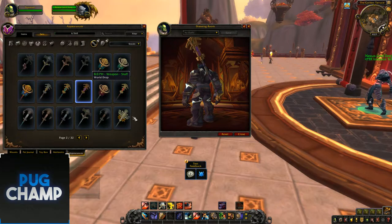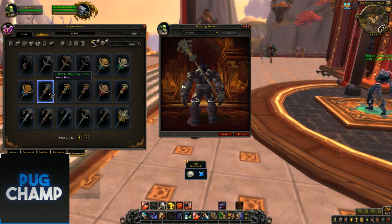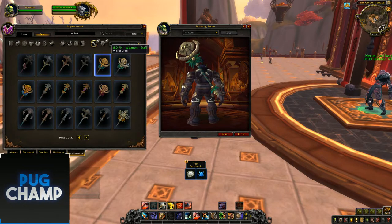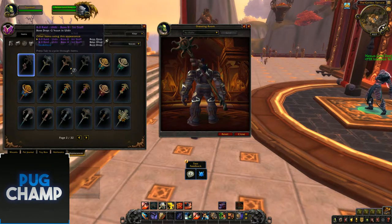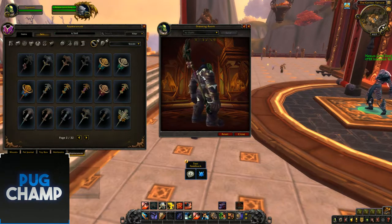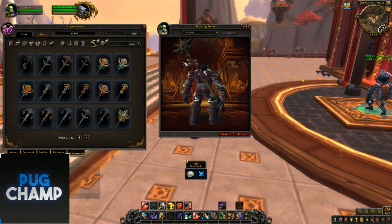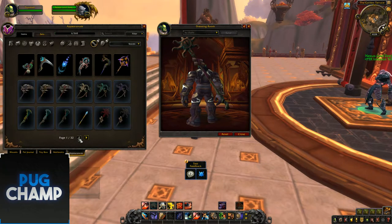Another Zandalari staff, another one in purple from the previous blue. It says world drop but it'll probably be questing more than likely. And there's a Kul Tiras one. This one looks like a dungeon or raid one — it looks really really good. It will probably be a raid one given how good it looks, and especially at mythic difficulty it will have some animations to it.